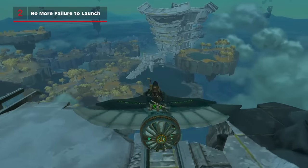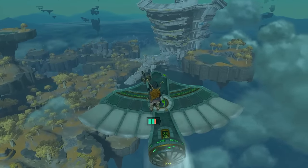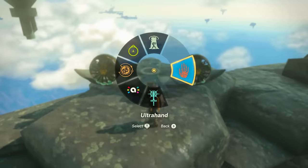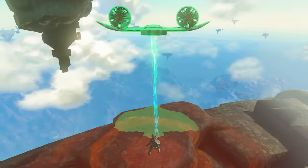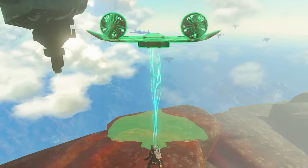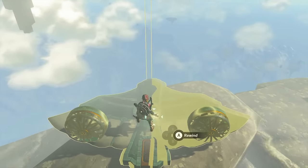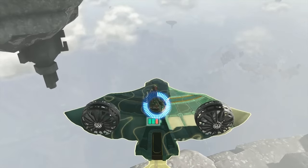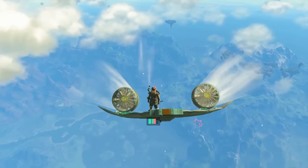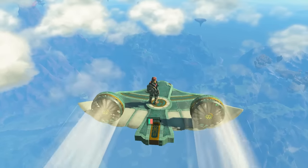Wings are some of the coolest Zonai devices, undoubtedly. However, you need a railed platform to launch one — or do you? Ultrahand and Recall come to the rescue. Thanks to our resident wiki-genius Brendan Graeber's hit tweet, we now have a way to launch these from anywhere. After attaching some fans, Ultrahand the wing up into the air and hold it there before setting it back down. Then hop on, recall it, and as it starts to move upward, strike the fans or the wing itself to send it forward. This will keep the wing off the ground long enough to go forward far enough to clear the platform. Then the sky is yours.